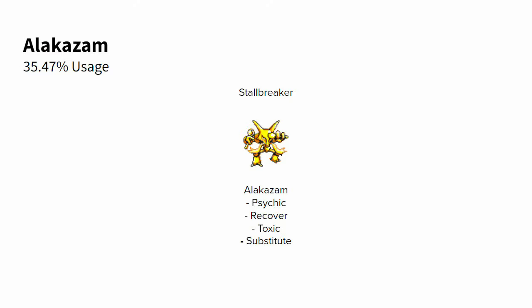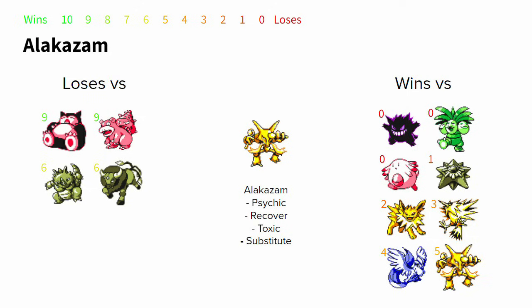Alakazam — arguably the second best Pokemon in the tier aside from Snorlax — also broke one-third usage in the RBY 1v1 Tour. All sets run Psychic, combined with Alakazam's high speed, high crit rate, and high special stat, going for drops and KOs versus every slower Pokemon. Toxic plus Recover allows it to stall out very effectively. Typically Substitute is preferred on the Toxic stall sets. Alakazam wins handily against Gengar and Exeggutor, beats Chansey with Sub and Toxic plus Psychic drops, and beats Starmie with Toxic and Recover, as well as Jolteon.